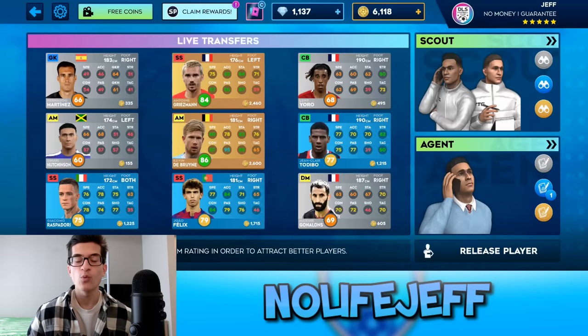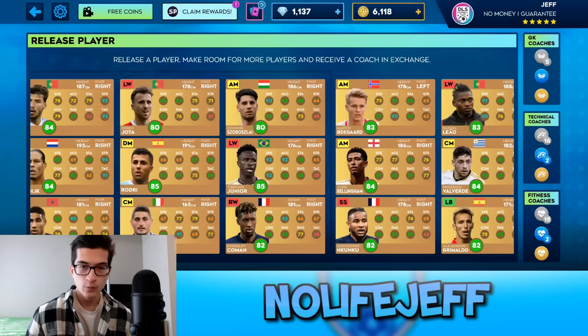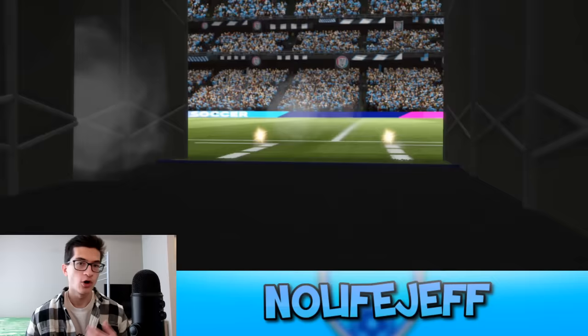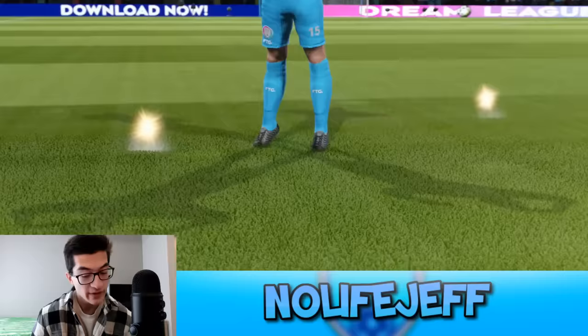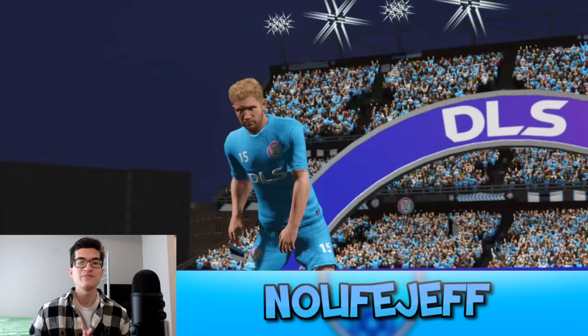The reason I decided to record today is because in the transfer market we are going to get our first 86 overall player. We have Kevin De Bruyne here — one of four of the highest-rated players in the game and the highest-rated midfielder — so it would be a no-brainer to buy him. Which means we can finally get rid of Verratti. Let's get a fitness coach, and there he is. While we have the open spot I'll open this rare agent — we're not going to get anybody good, so we'll just release him right away.